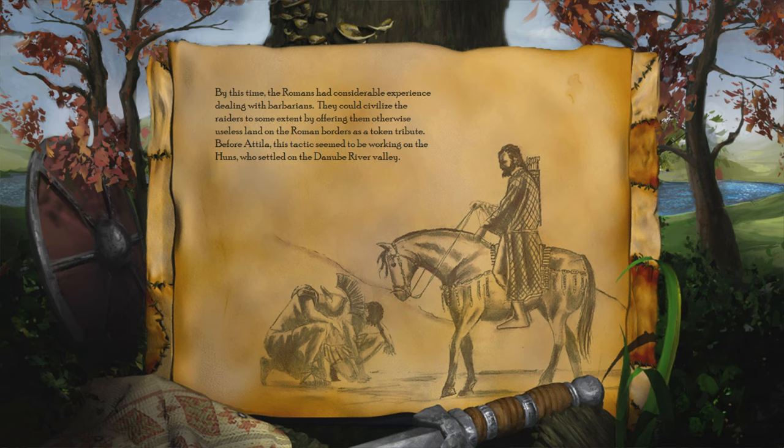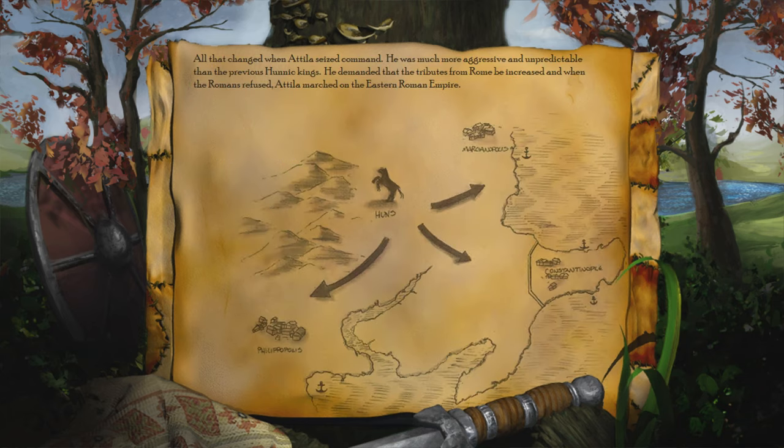By this time the Romans had considerable experience dealing with barbarians. They could civilize the raiders to some extent by offering them otherwise useless land on the Roman borders as a token tribute. Before Attila, this tactic seemed to be working on the Huns, who settled on the Danube river valley.